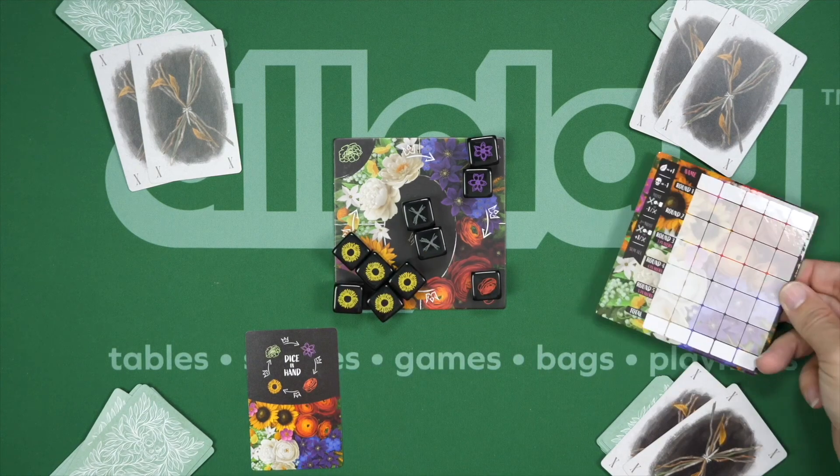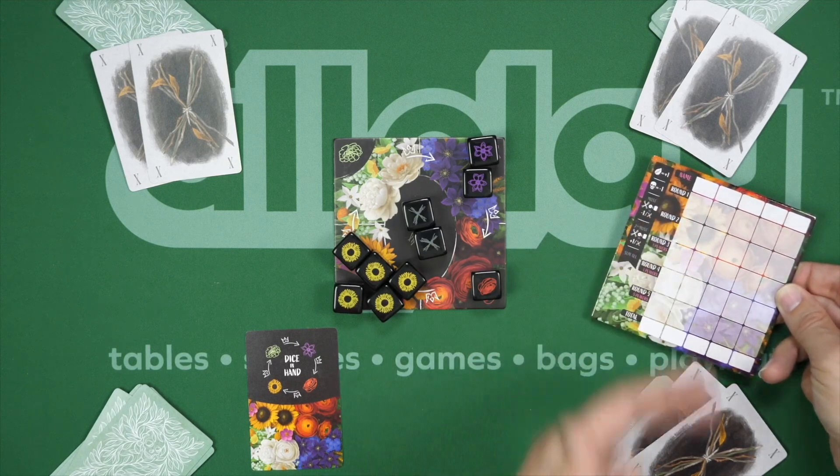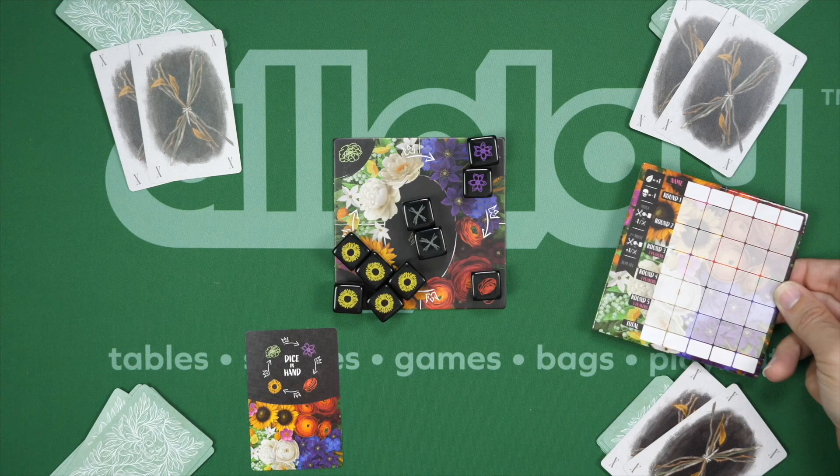We also have a scoreboard — a dry erase board that shows you some scoring down the side and how many rounds you are going to play. It comes with a marker so you can keep track of your scores. For four players, we would play four rounds.